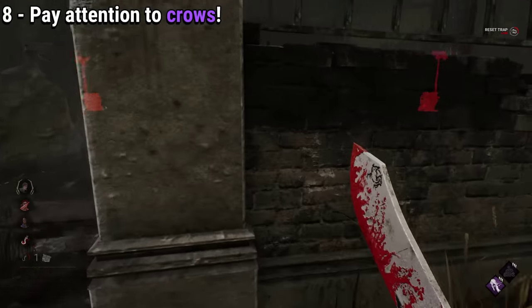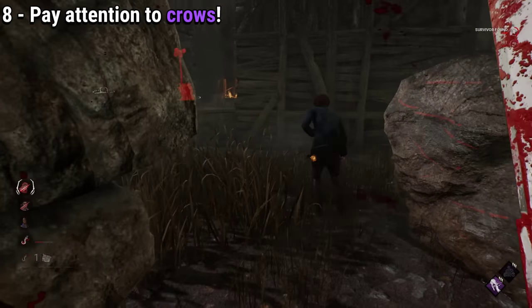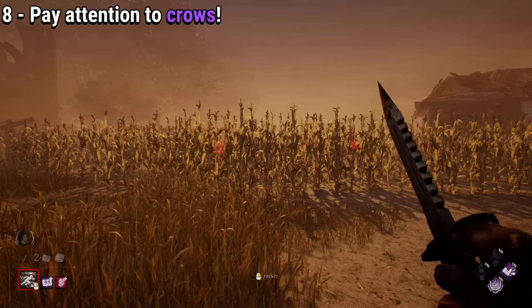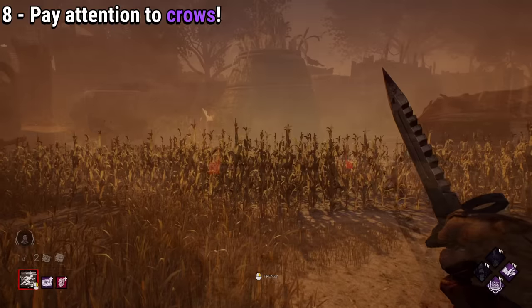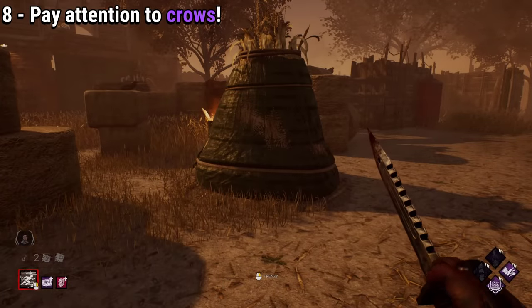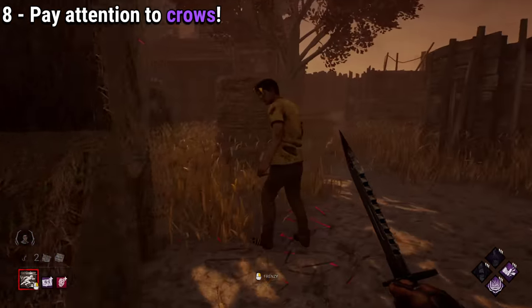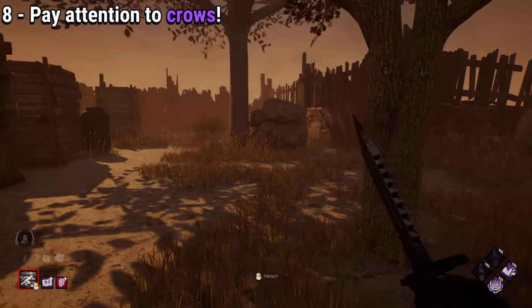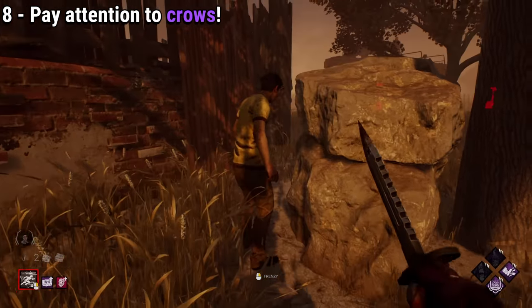Something you will learn with experience is how useful crows actually are and how you can find survivors even if they don't leave any scratch marks. Crows can alert you of someone hiding behind a rock, or you can see crows flying away from very far away. Sometimes the lack of crows can also tell you which direction the survivors went. Crows are your friend as a killer and your foe as a survivor.